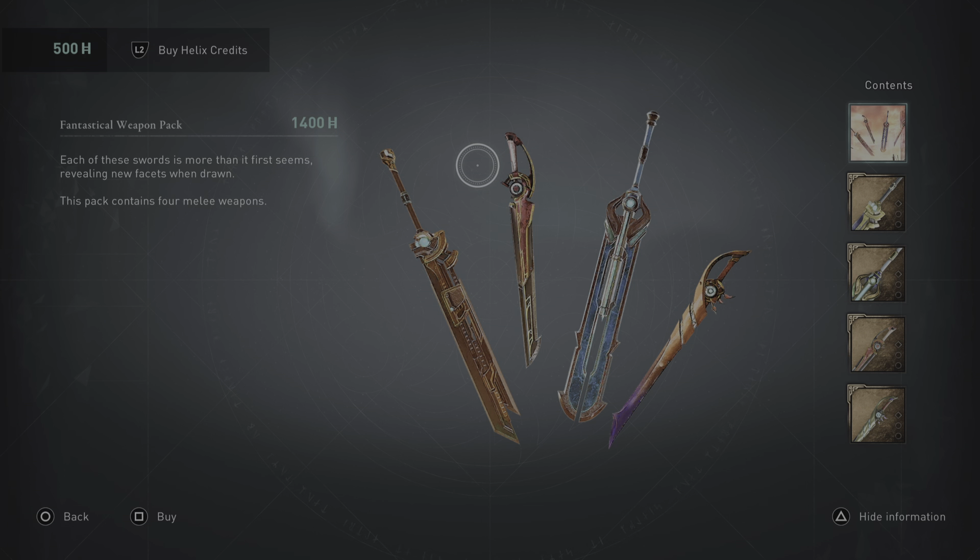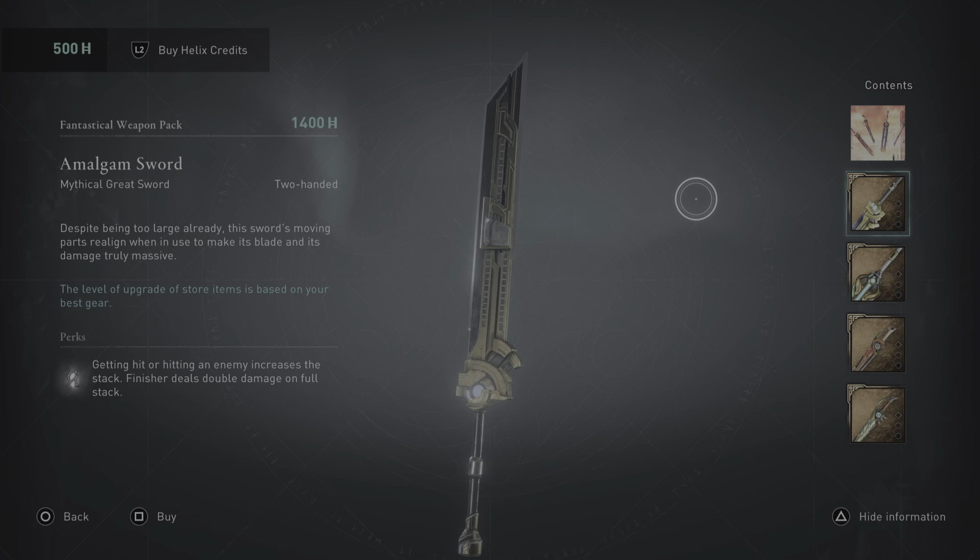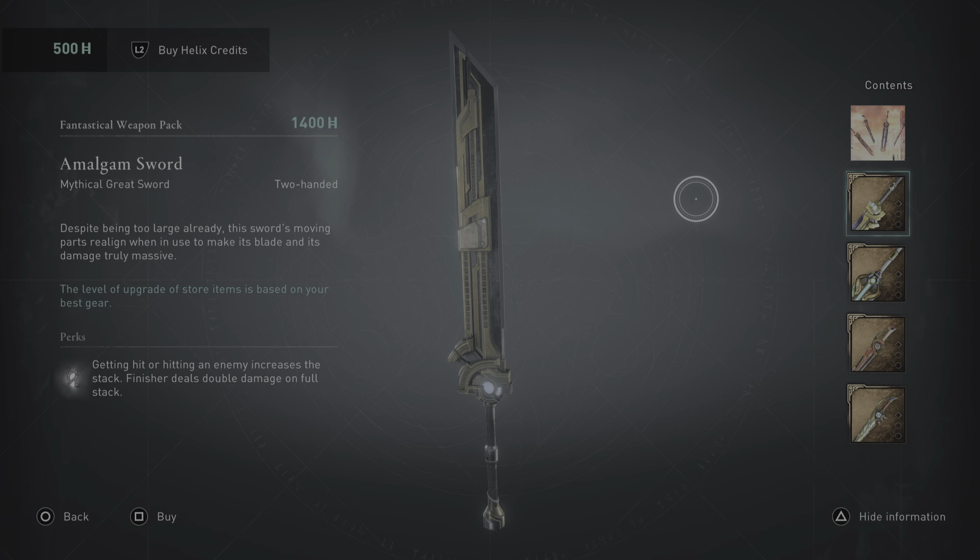Each of these swords is more than it first seems, revealing new facets when drawn. First up, we have the Amalgam Sword — despite being too large already, this sword's moving parts realign when in use to make its blade and its damage truly massive. Oh my god, it's like futuristic — I'm getting steampunk vibes, Final Fantasy vibes. Getting hit or hitting an enemy increases the stack; the finisher deals double damage on full stack.